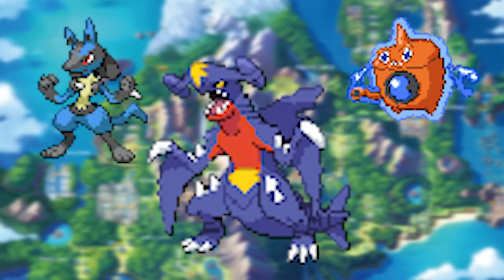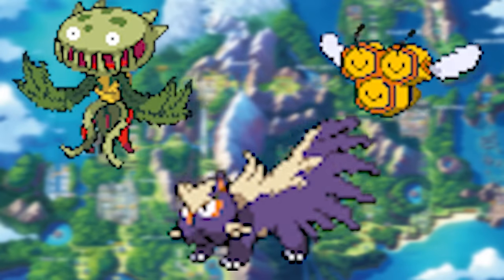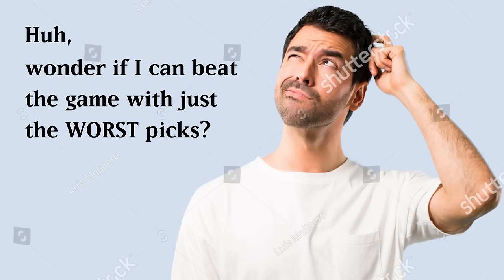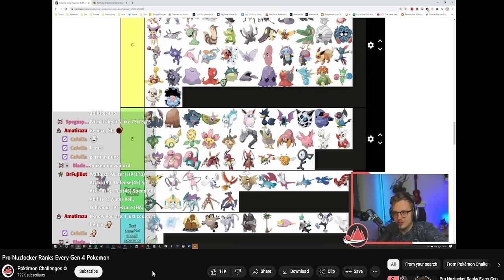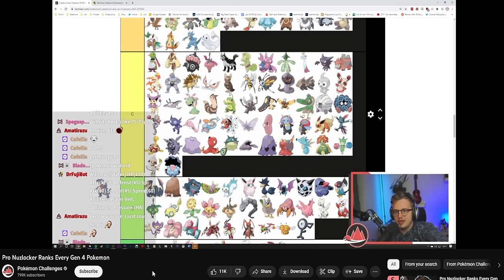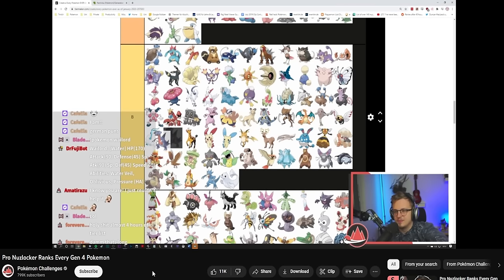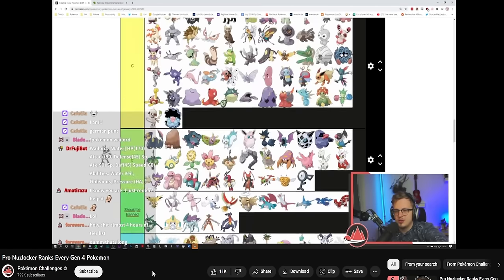Every generation of Pokémon has its absolute winners and its absolute stinkers. I stumbled across a video from FlygonHG where he was ranking Pokémon in Platinum as encounters for a Nuzlocke. As somebody who enjoys torturing himself with difficult challenges in video games, my first thought was: wonder if I could beat the game with just the worst picks?